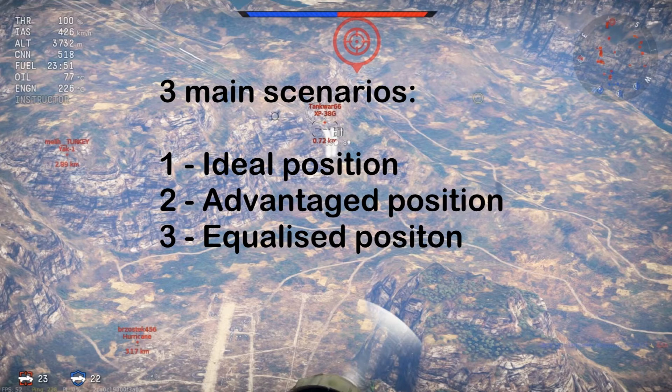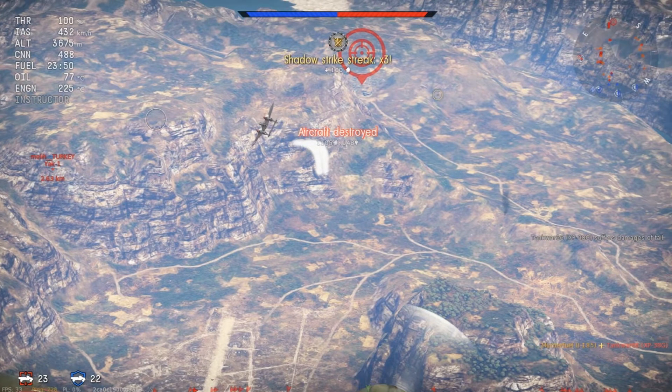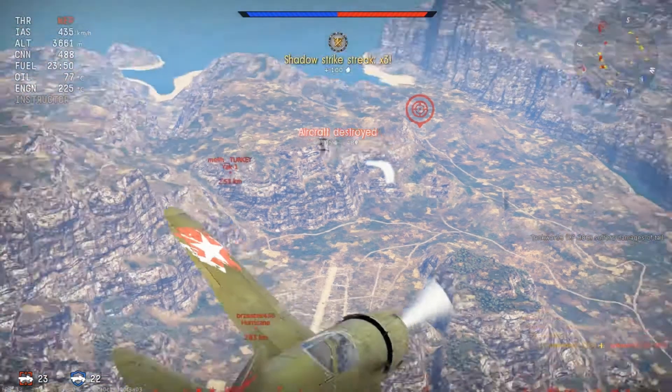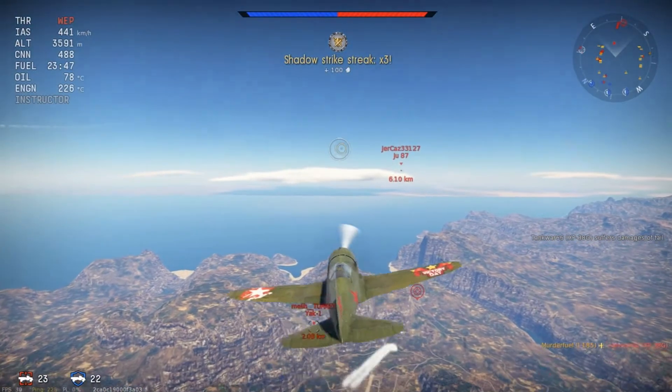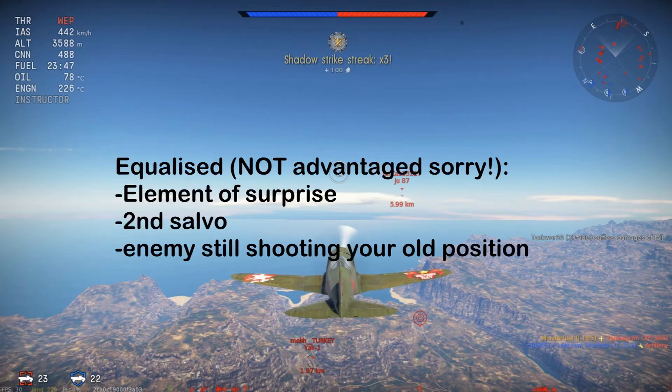In the ideal situation, as shown in this example, the enemy gets taken out by the first salvo. All you have to do is dodge any possible stray bullets or even the wreckage itself — there's no need for a snap roll. Simply pitch up or do another flick to conserve speed and prepare for the next target. The second scenario is when the enemy survives, but is sufficiently far enough for a snapshot — you're in the advantaged position, having the element of surprise and ready to shoot him again while he is still aimed towards your previous position.